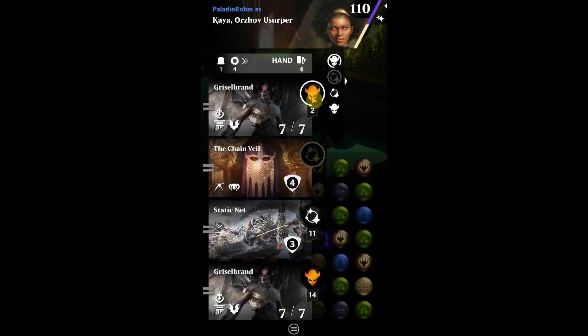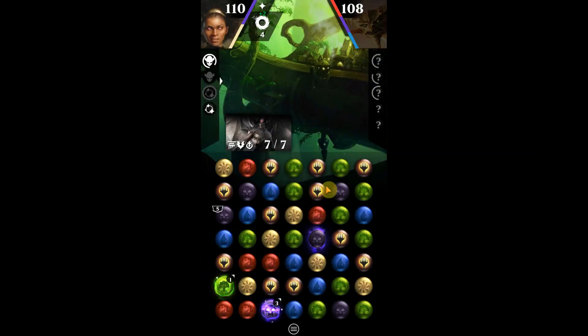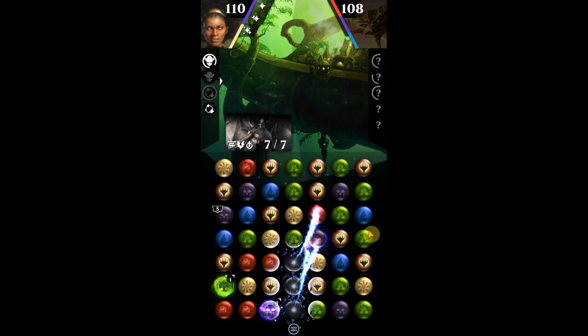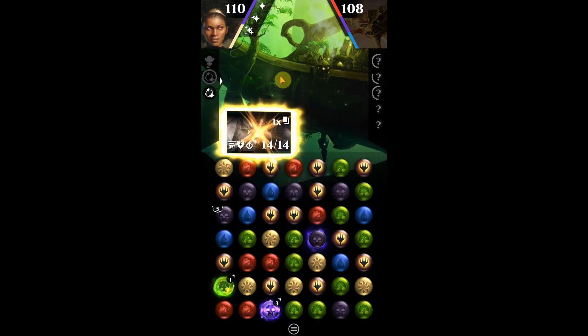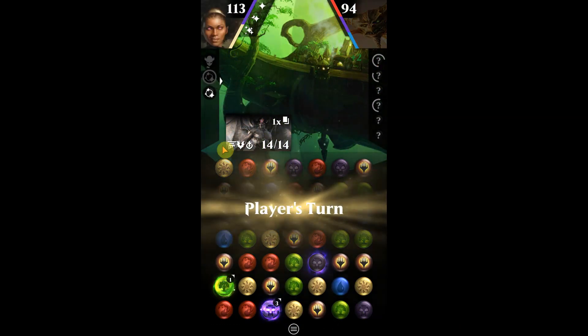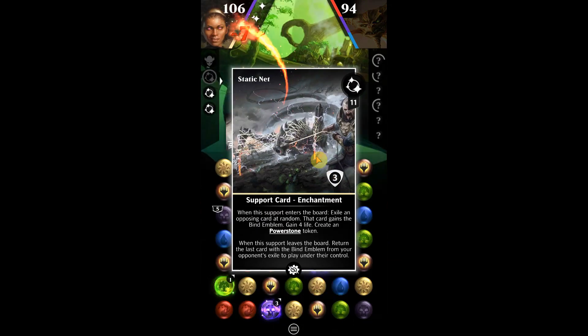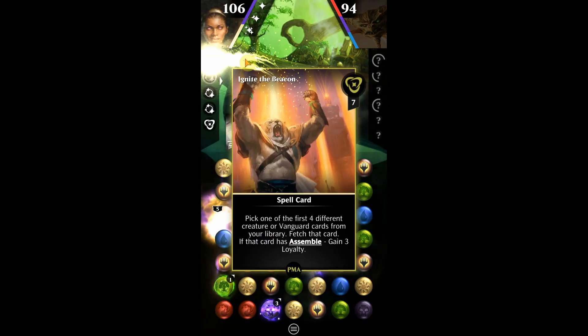I'm going to let Grizzle Brand go and put this Grizzle Brand up. As I mentioned, we're going to want to keep one in hand that's fully paid off and ready to roll, because the opponent is going to be able to destroy this one. We've got to be prepared and have something for backup. This will pay off this card here.